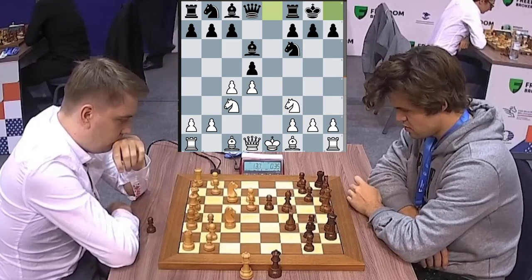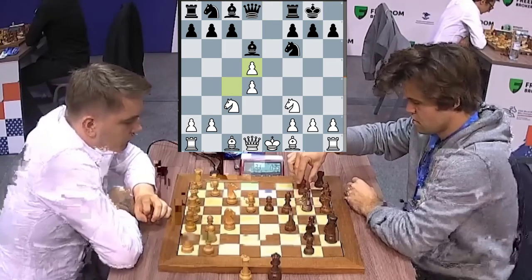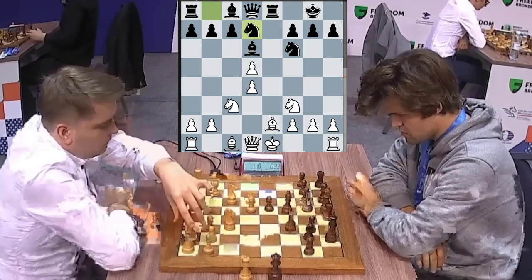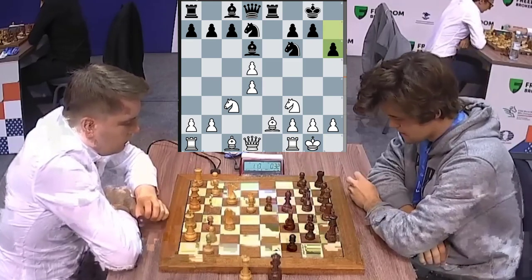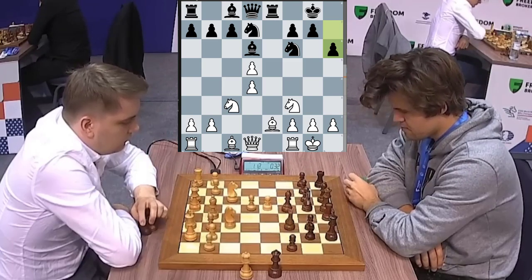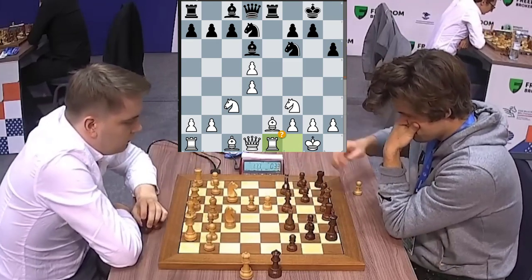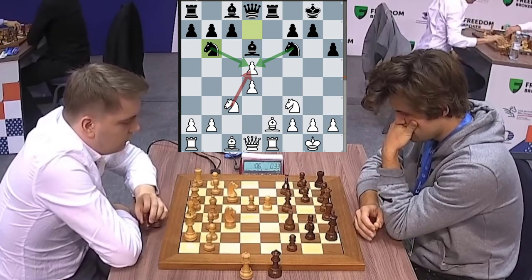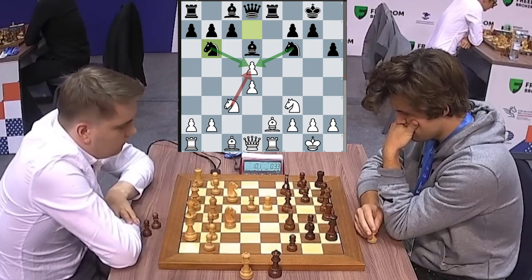Both players are high rated super GMs. We got takes. Magnus gives a check and the knight going in. We get castles. H6 from Magnus — and now what to do in the position. He is temporarily down a pawn. With a pawn capture, a rook going in, and now the knight going back to win the pawn.